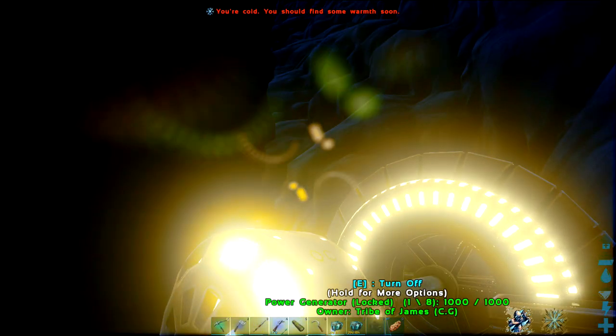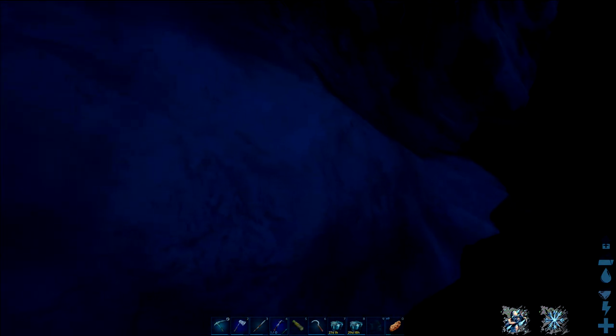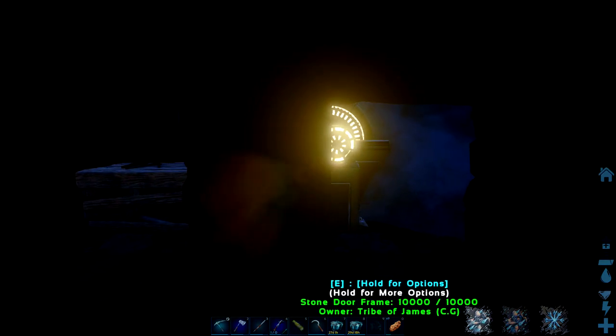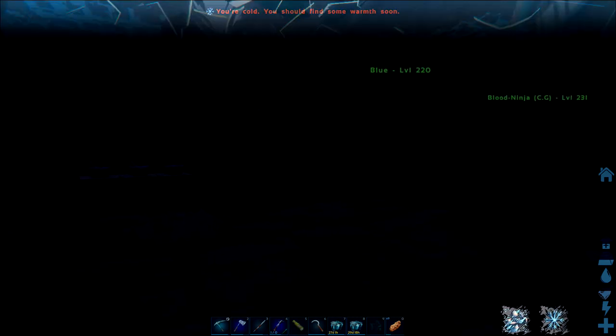We will go back to the swamp — I think I'm going to need to build the greenhouse. We'll just cover this up and box it off. I think we need to head to the water biome to get some silica pearls. We're here — just spawned in on the east side.